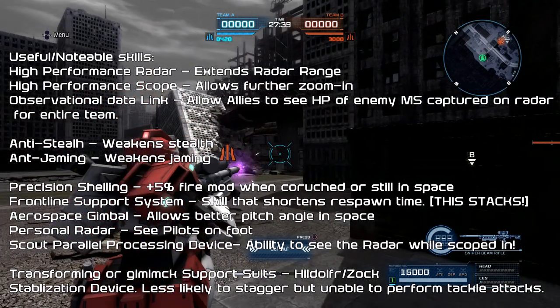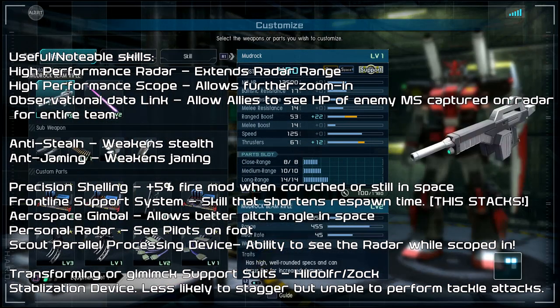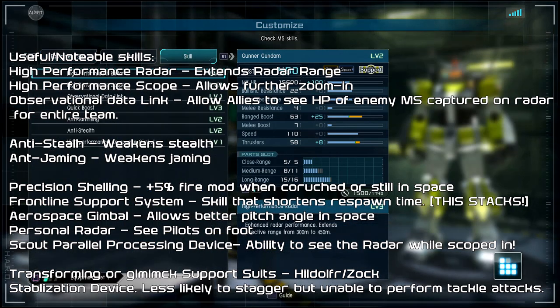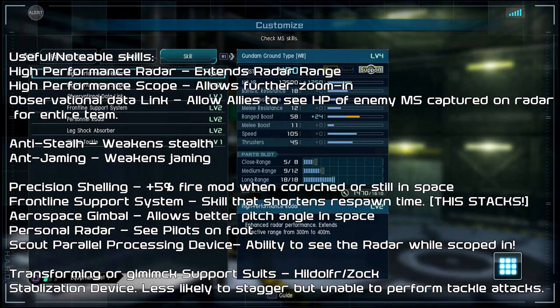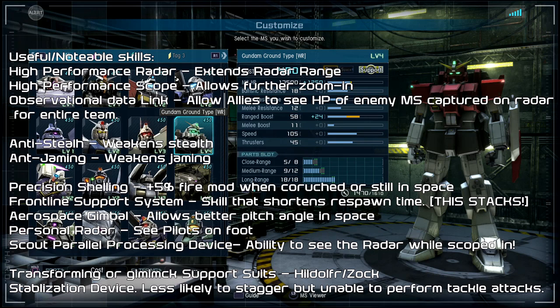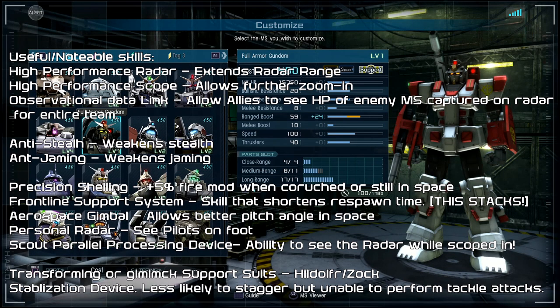Anti-Stealth helps against stealthing units like the Pixie, which are common in earlier matches and even some later ones. Anti-Jamming means you don't have to worry about your radar getting jammed. Precision Shelling gives about plus 5% fire mod when crouching or standing still — not on many units but seen on some specials. The Front Line Support System shortens respawn time and stacks — two units with it gives your entire team 10% faster respawn. Aerospace Gimbal allows better pitch in space. Personal Radar lets you see enemy infantry as blips on your radar, so always keep an eye on it.